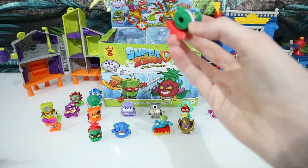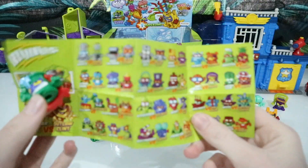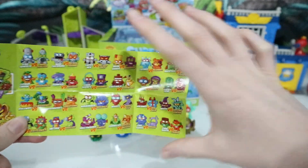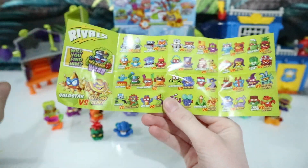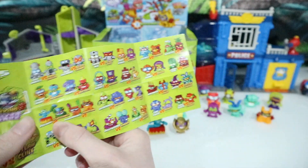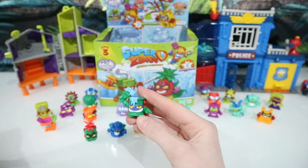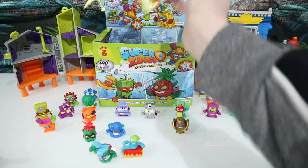So we're starting with the first packet — oh, we've got a new one! This one looks like a paintbrush and a pot of paints. Let's check the checklist. I also just noticed the checklist I've been using only showed categories and characters, not the rivals — so this is actually the first time I've seen the rivals. This one is called Splatter Max and it's the rival of Roll Away. Roll Away is probably my favorite Series Three Super Zing so far. You can tell this one's the bad guy because of its yellow eyes, and Roll Away's the good guy because it has white eyes.